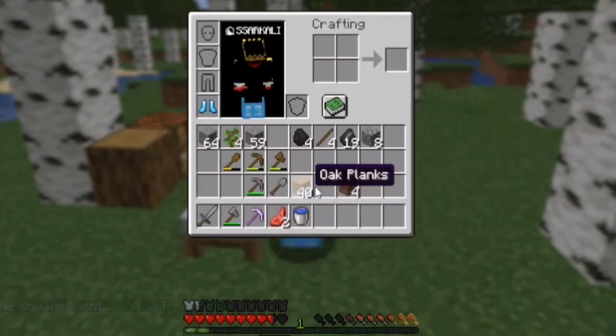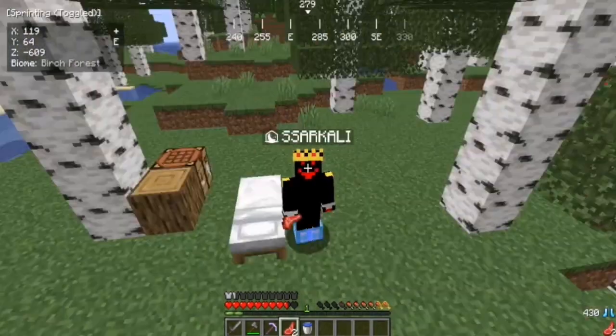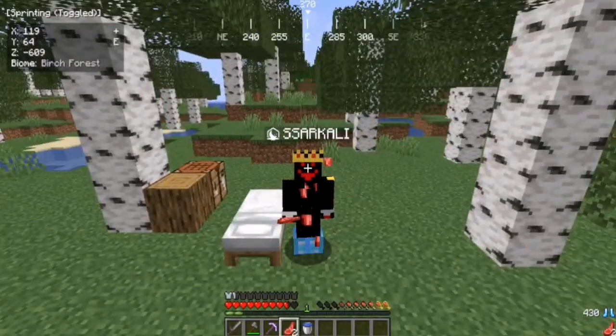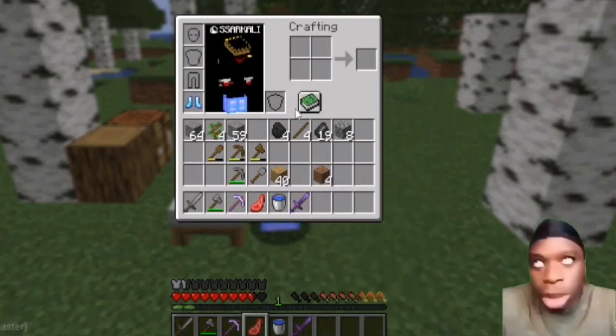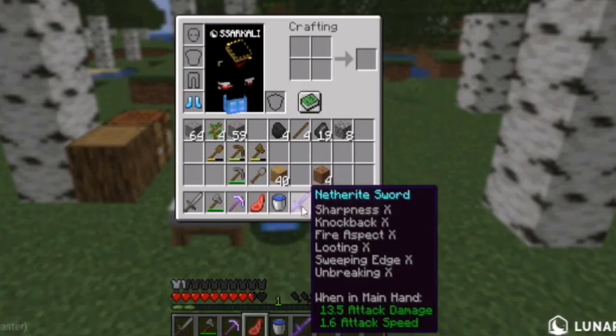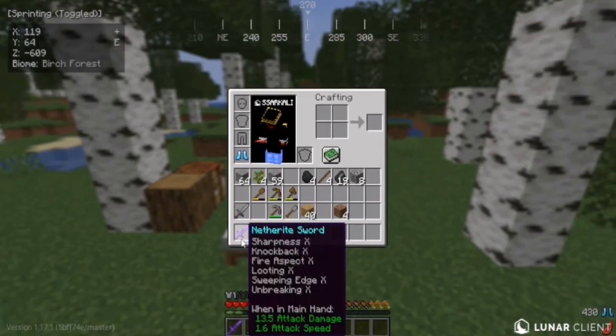We will swap out our previous pickaxe. And then — oh my god, what is this? We got a Netherite sword with Sharpness 10, Knockback 10, Fire Aspect 10, Looting 10, Sweeping Edge 10, and Unbreaking 10! Oh my god, this is literally insane guys. I can't believe these things — we will swap our current sword for this Netherite sword.